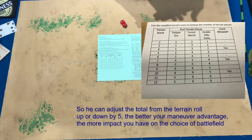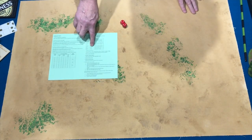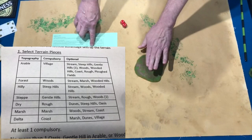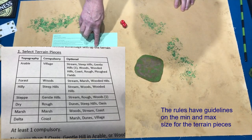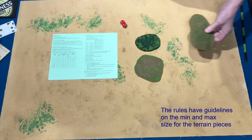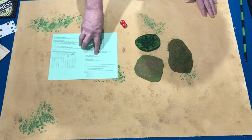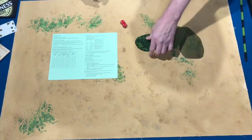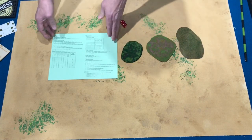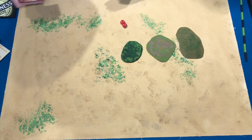So the Egyptian player, having won the maneuver and picked three terrain pieces, now picks the available terrain pieces. For Dry terrain, there's a compulsory terrain piece of rough - he has to take at least one piece of rough terrain. He can also take a dune, a steep hill, or an oasis. We're going to take an oasis and a steep hill. Then we order those pieces with the large pieces having the lowest numbers - one, two, three. Now that the player who won the maneuver has done that, he's going to draw a card from the terrain deck.